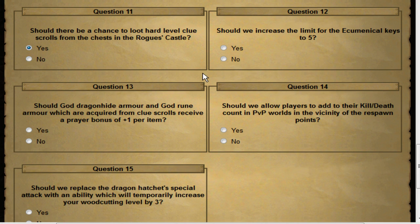Should we increase the limit of ecumenical keys to five? These keys let you enter God Wars Dungeon boss rooms without kill count — you get them by killing monsters in the wilderness God Wars Dungeon. I thought there was an unlimited amount originally and they were adding a limit. The limit is currently three, and five seems reasonable. They're relatively difficult to get and can't be farmed from aviansies. Kill count is a pain, so I'm okay with anything that lets me skip it.